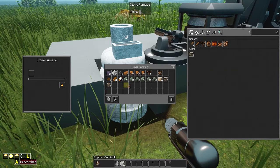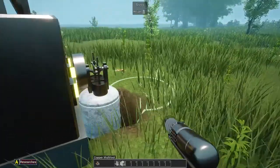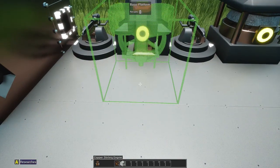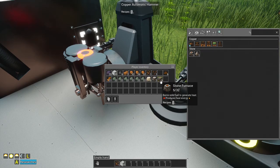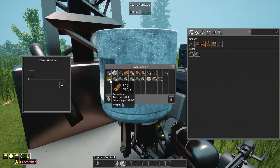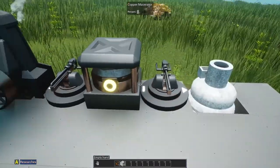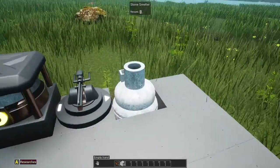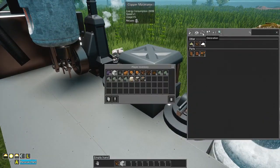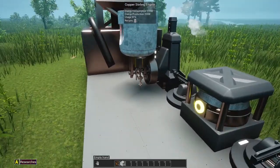We're going to need a couple of sterling engines to get things running smoother. I'll remove this one for now and stick it onto the hammer to automate that at least temporarily and double our output. Let's heat it with some wood and shove our copper ore in - it'll automatically go into the macerator, then we take it from the macerator and put it in the furnace, building up enough copper to put down more sterling engines. I also went ahead and researched the heat pipe.